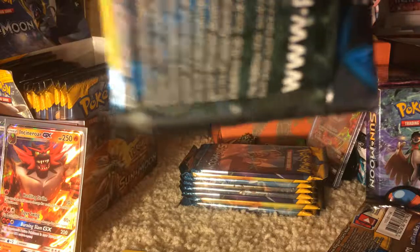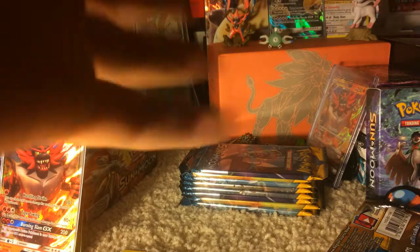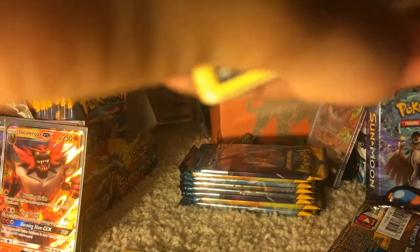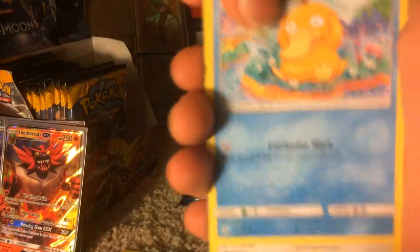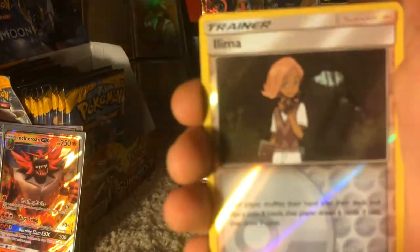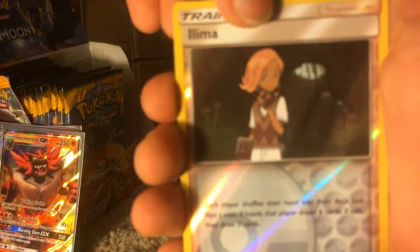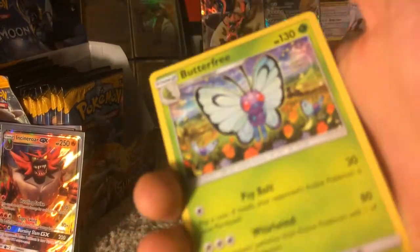The Sigui Pack. We have a Meowth, Pikipek, Eevee, Psyduck, Spearow, Hypno, Trumbeak, Rainbow Energy, Illima Reverse Holo, and a Butterfree Regular Rare.